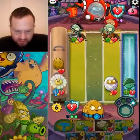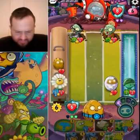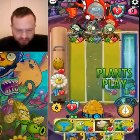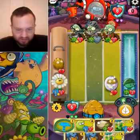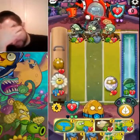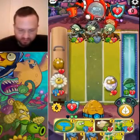I believe the correct play here is Pismashio, Knight, and heal. Wow, that is really scary — we gotta push for lethal here. Three and four definitely does it; healing is fine but we'll do this.